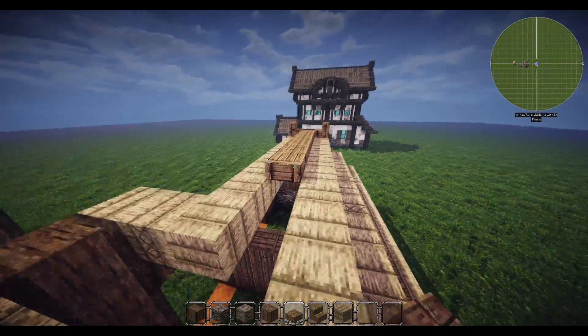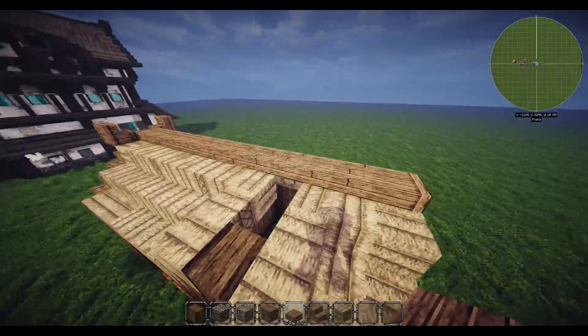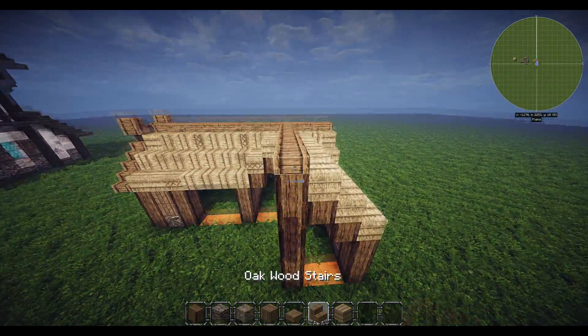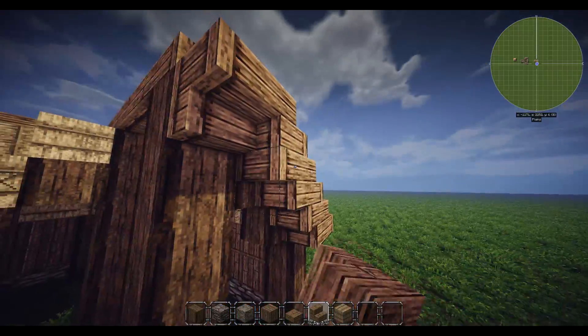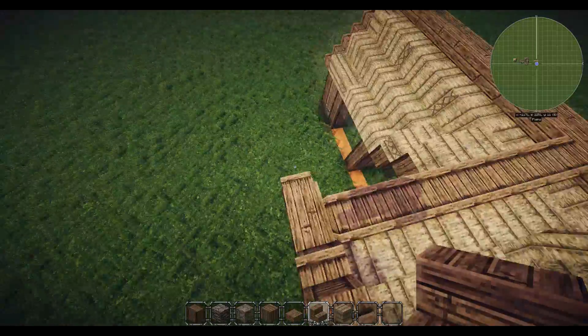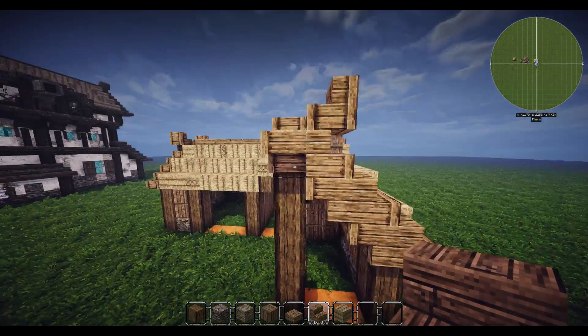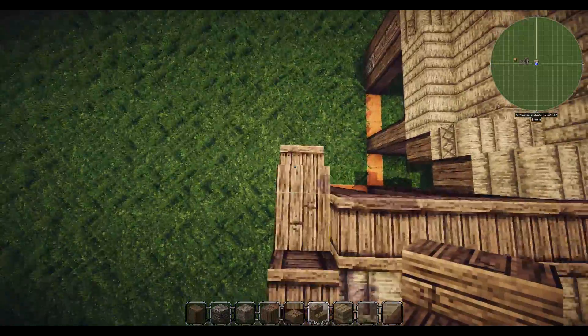That makes that kind of X cross shape going across the top. Oakwood slabs, and also upside down stair here, stairs going down, upside down stair here, normal stair in here, and then put in the X. Otherwise it just looks rubbish with just one on there. This little sticky-outy bit also makes it look a little bit better.